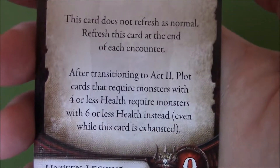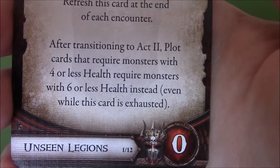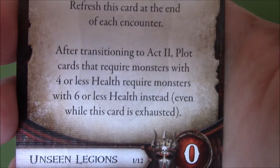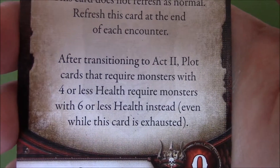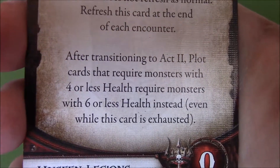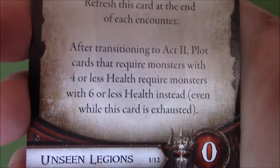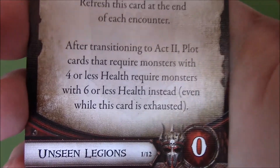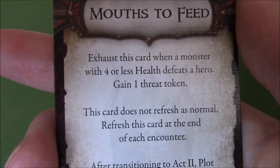This last bit is really for every single card in this deck. So after transitioning to Act 2, cards that require monsters with 4 or less health require monsters with 6 or less health instead — even while this card is exhausted. So in Act 2 it becomes 6 or less, and that's the same with all the other cards. That's a very good card.